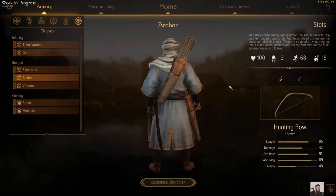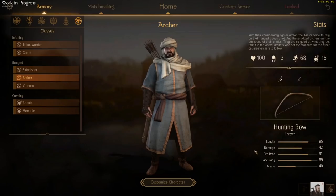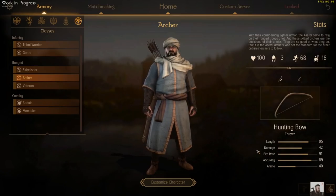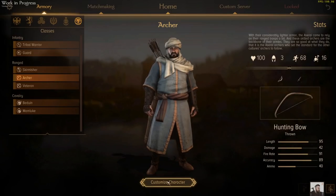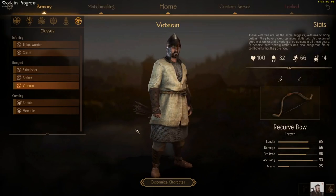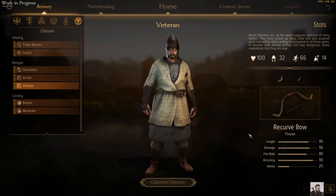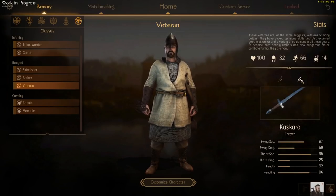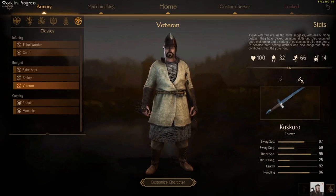Speaking of archers, you've got your basic Archer who in multiplayer can be given some extra armour so he goes up to about 12 or 13 armour. A little bit of protection, still a good unit size. He's got the hunting bow though, so not a lot of damage — you can switch it out for a short bow if you wish at the expense of fire rate. And then you've got a much stronger archer in the Veteran. He's got a good amount of armour on at 32, still a decent unit size, and comes with the recurve bow which is fairly powerful with a good fire rate. That can be switched out for a longbow if you want more range. He's also got a Kaskara one-handed sword — so overall a strong, tough ranged choice for the Aserai.